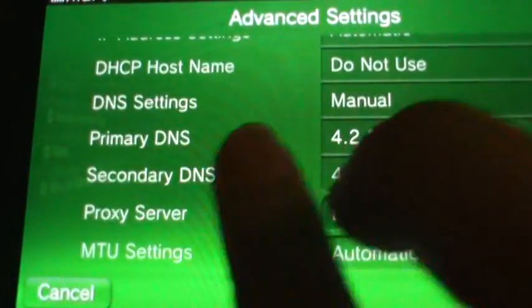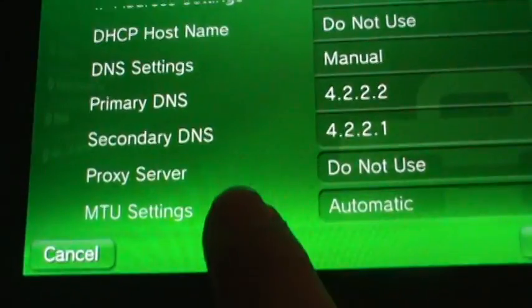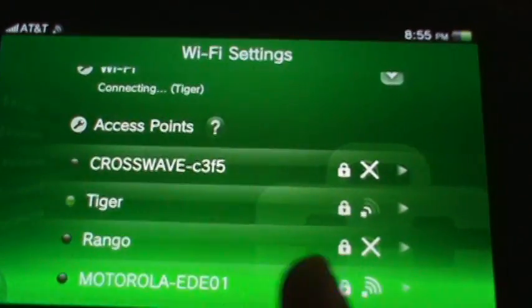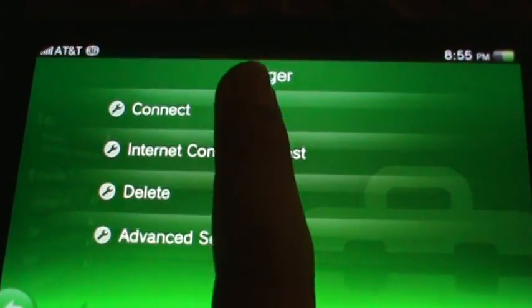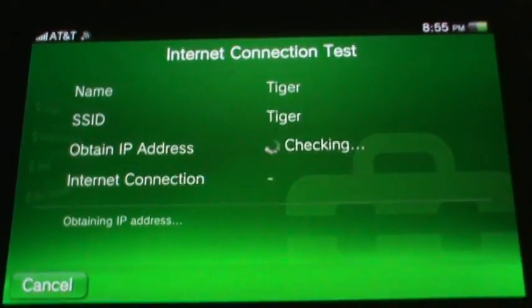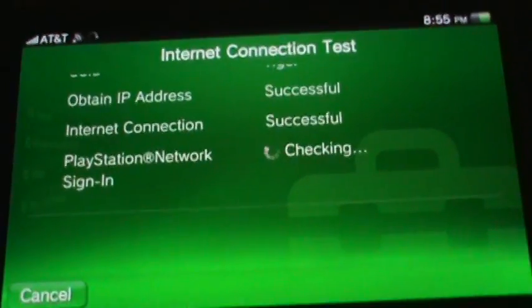Under Primary DNS, put 4.2.2.2, and for Secondary DNS put 4.2.2.1. That's the only thing you have to change. Press OK, then run the Internet Connection Test. It will connect and you'll get a success message on PlayStation.